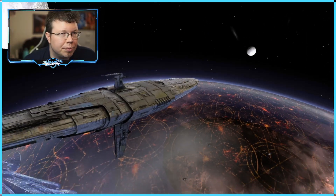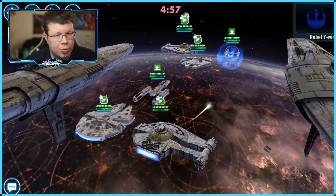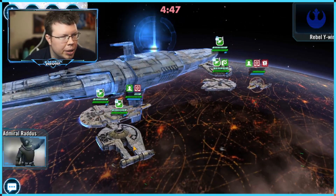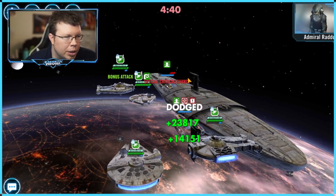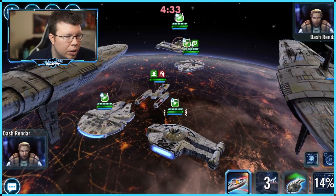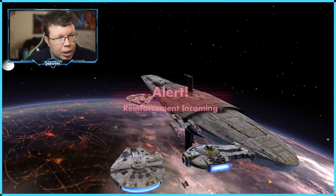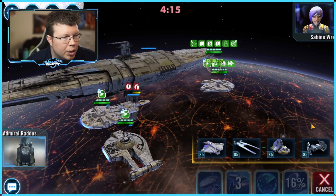Here we are — mirror match number one. The fight starts just as you normally would. You're just trying to kill their Y-wing, just kind of flailing at each other. It almost doesn't matter — if you manage to kill their Y-wing, they'll kill yours. You can't crit each other, you can't do anything. We killed the Y-wing — wonderful.